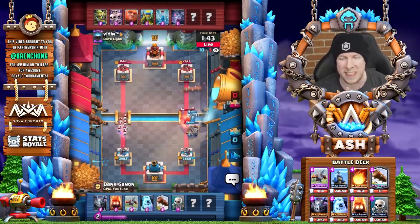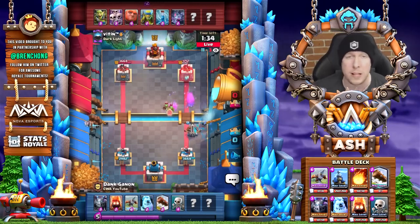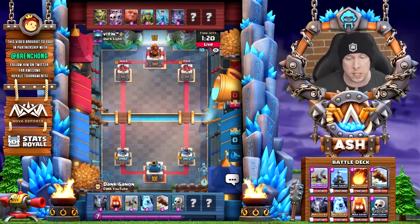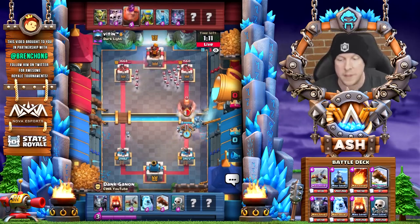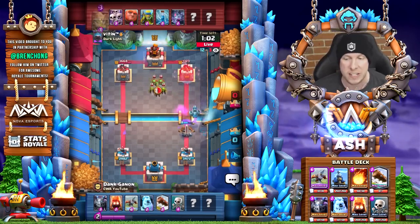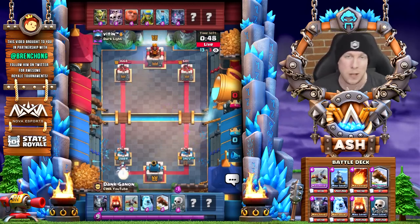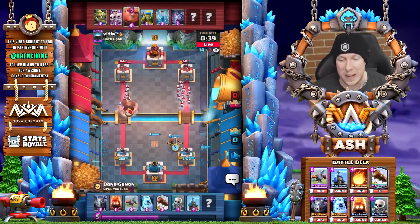Giant is in hand so this is a good matchup to watch — a lot of people struggle against any giant deck when the opponent has a five-elixir card that hard counters your six-elixir expo. You need to support a lot and rely on those momentary locks on the tower. We've already taken that right tower down to 1560. Dank Ganon starts with a mega minion in the back — knowing the giant is in cycle, he just wants to take care of it and put the opponent off cycle.